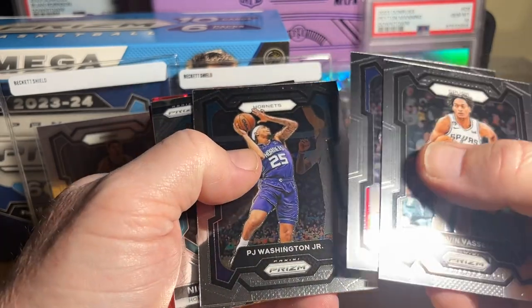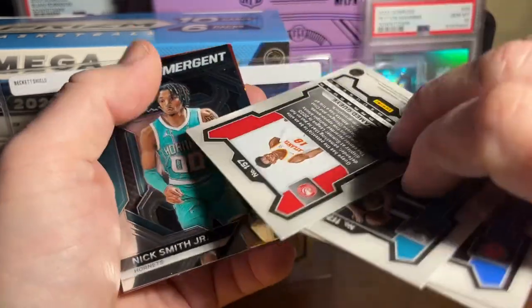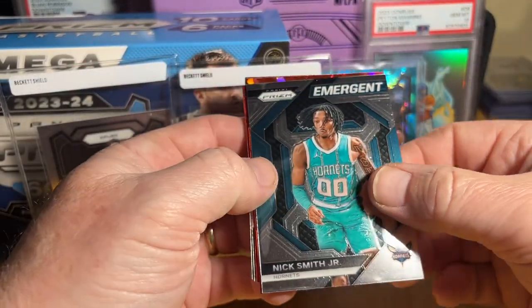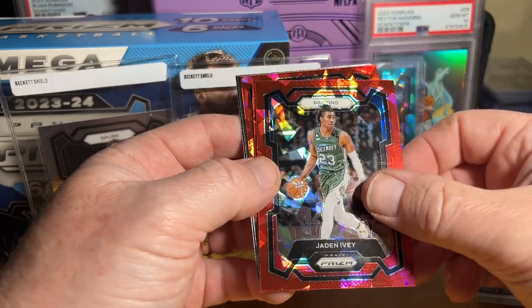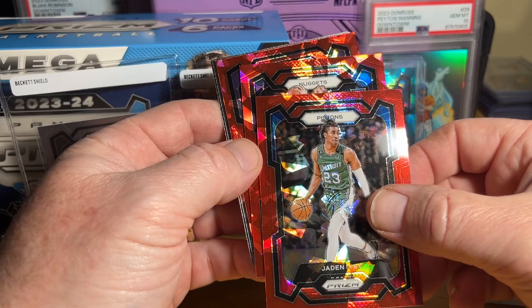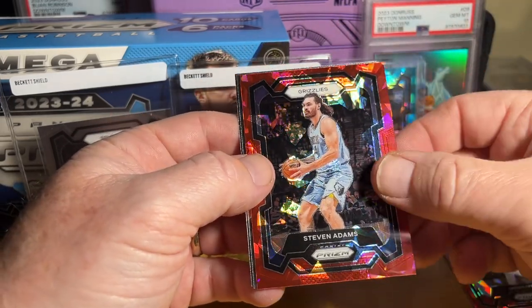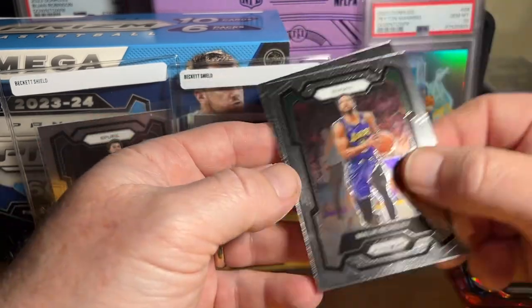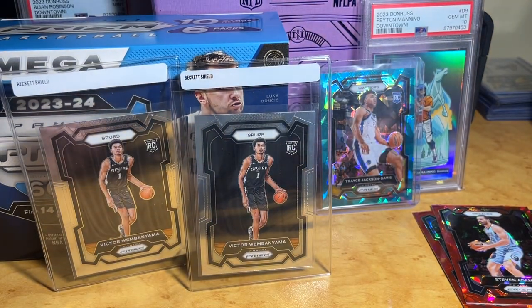Cade, PJ — the cards kind of stick together a little bit. Okay, let's get into the good stuff. Pistons, Nuggets, Hunter Tyson, Steven Adams, Malik. Okay, not too bad — I didn't sleeve up the Whitmore red ice.